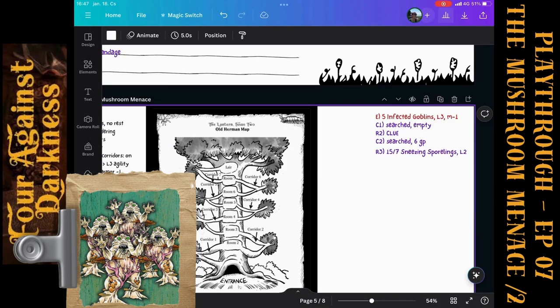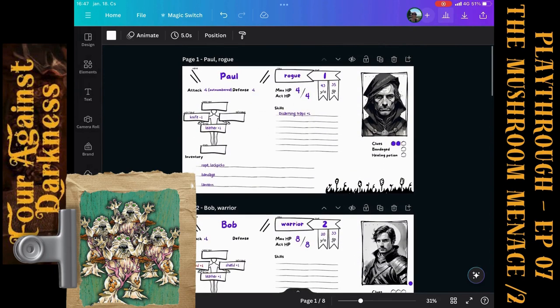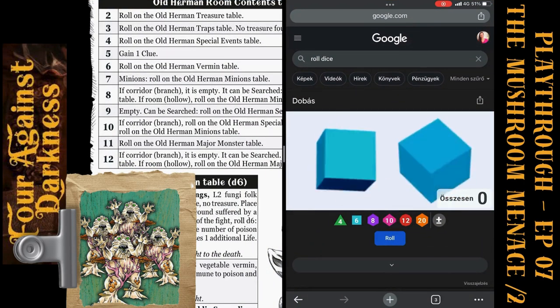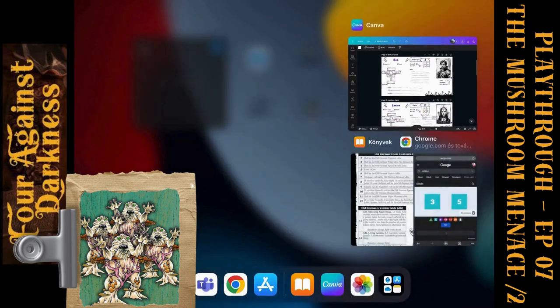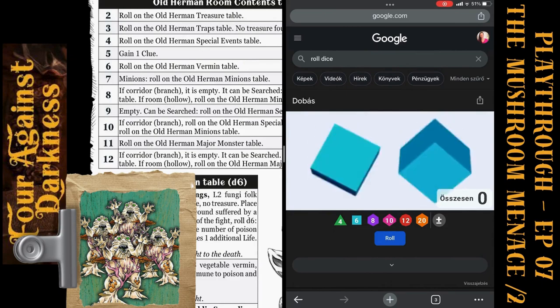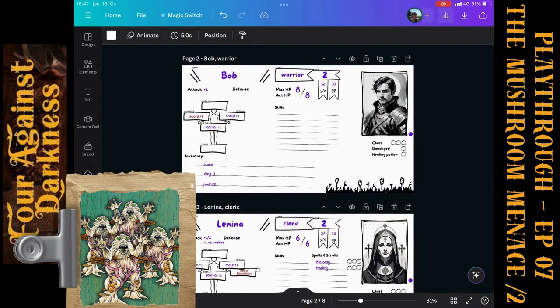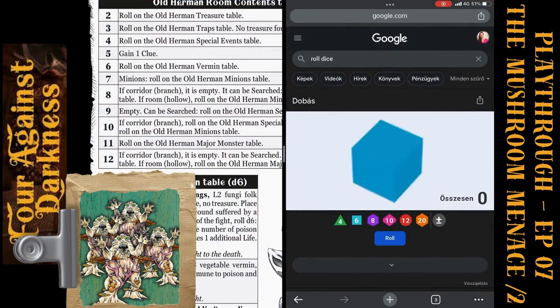They are seven and we have to defend seven times. Crystal will get one attack and the others will get two attacks. Paul rolls three and five for his two defenses — both enough to defend. Bob rolls three and three — enough. Lenina rolls four and two — two is enough thanks to her leather armor. Crystal's defense roll is four — it's enough.